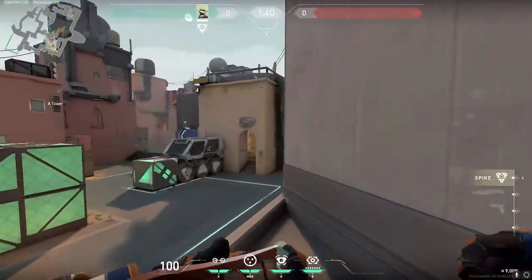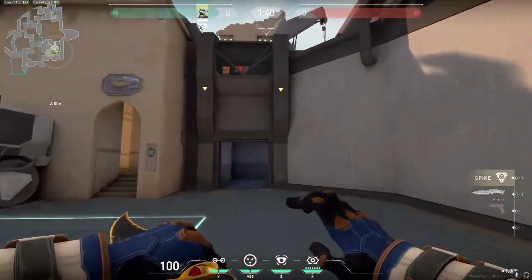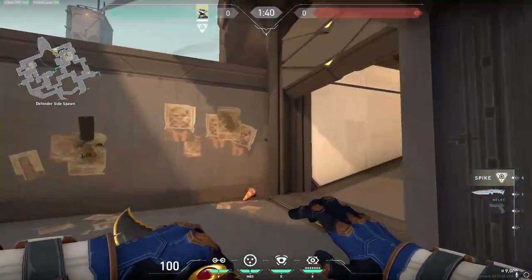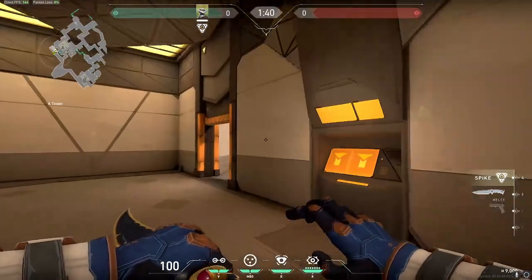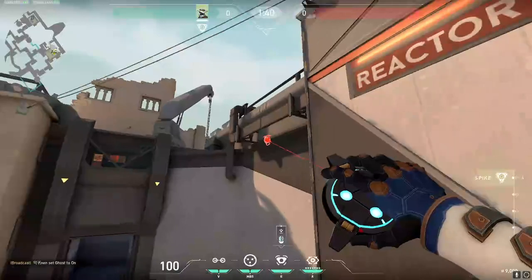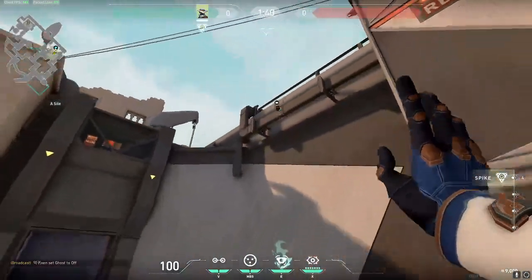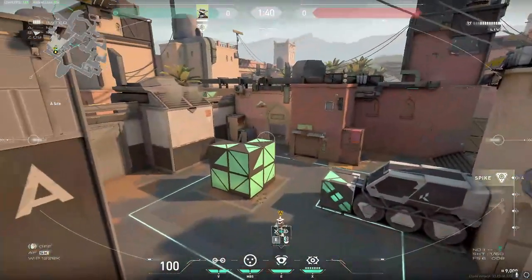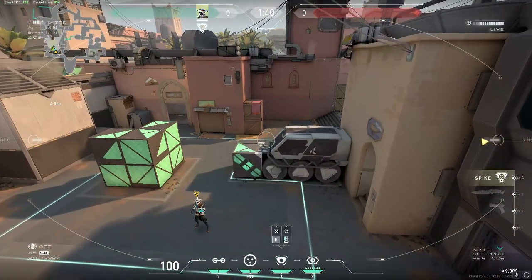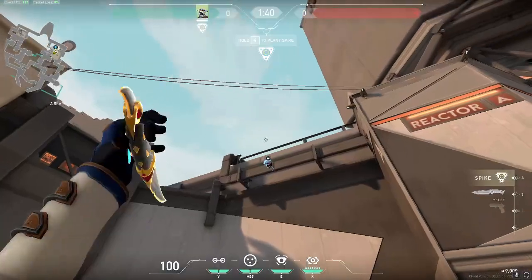For the second cam spot, before you actually do this, you have to ping this first. Make sure it's pinged over here. You stand in the same corner as the first one. You can get someone to ping it for you or just master it in custom. Once you get that, you get a clear view of the site, except behind the three boxes. If the enemy plants there, you can get a good view — it's a pretty unexpected spot as well.